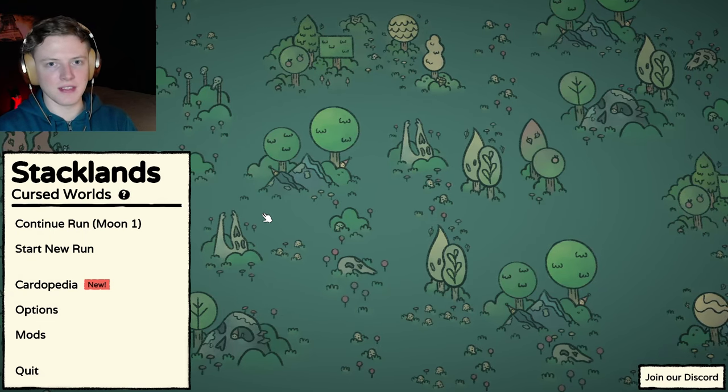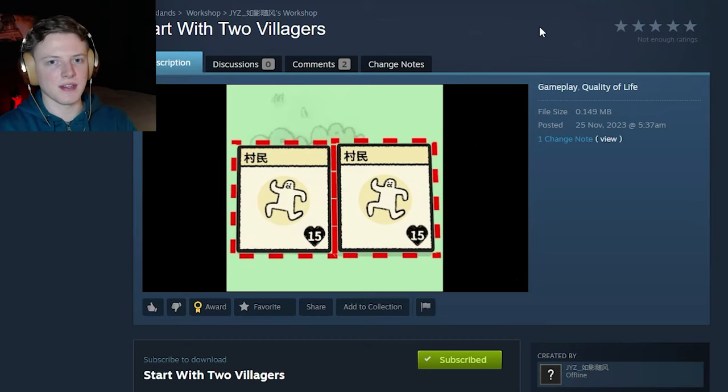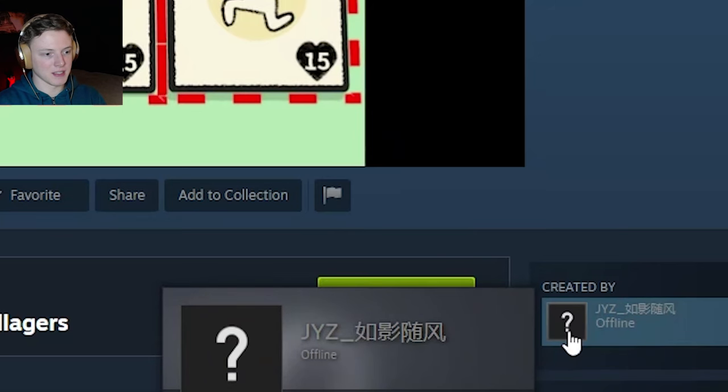Now I will show you some quality-of-life mods that change the game a little bit. The first one is the Start With Two Villagers mod. Normally you get your second villager after buying a few packs, but this mod gives you an extra villager right away, which makes your game probably a lot faster if you like to play that way.